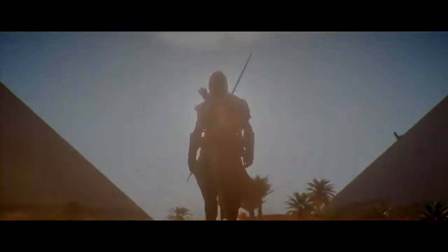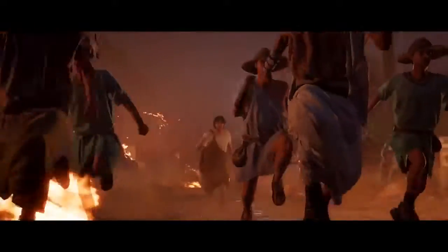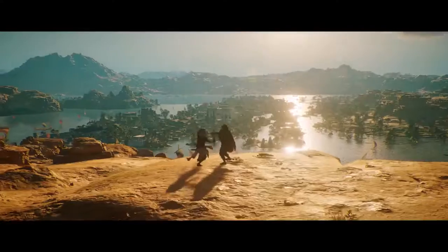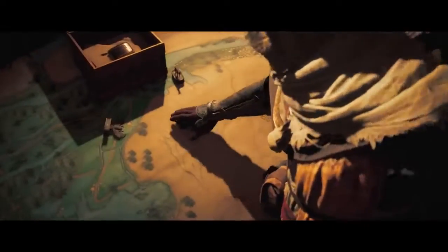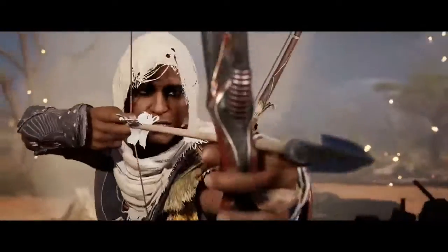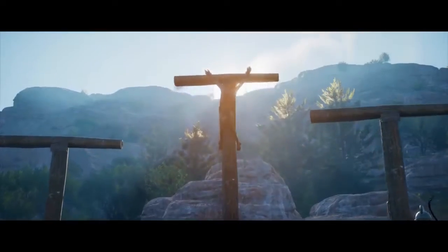I am a Magi, protector of Egypt. My land is on the brink of collapse. To defend it, I must become an instrument of justice and freedom. You are my Magi now, protector of the true Pharaoh of Egypt. Gods have abandoned us. Be careful — not everything is as it seems.